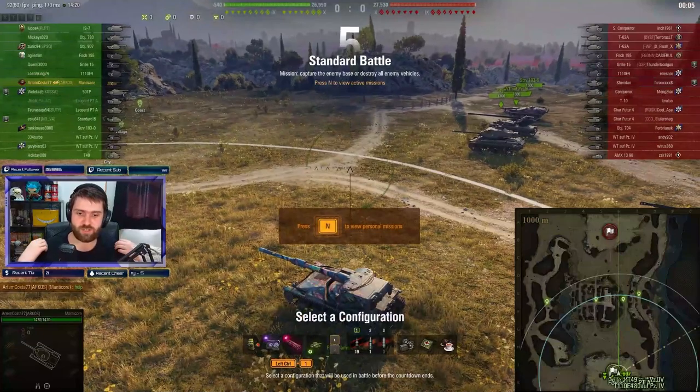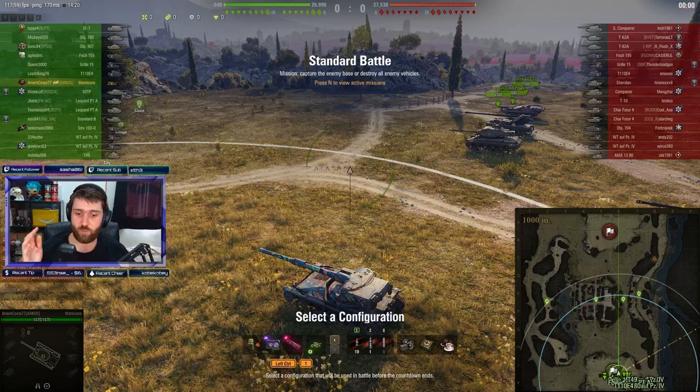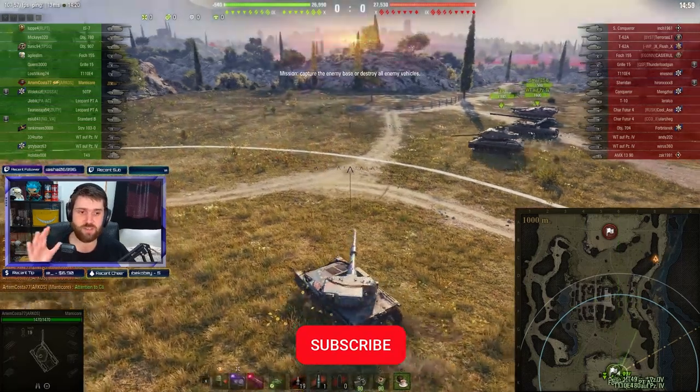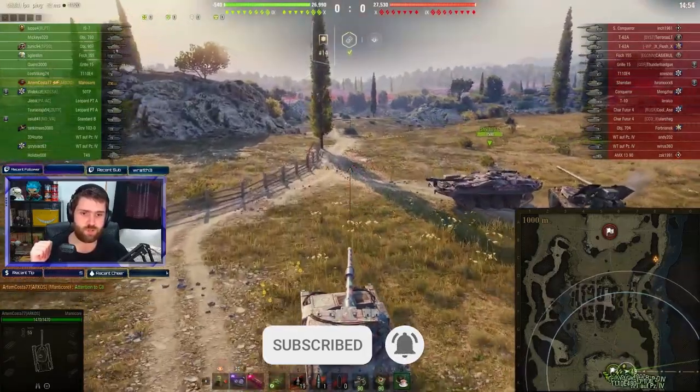Artem Kosta is going to go with CVs, Bond Coded Optics and Bounty Exhaust, with a directive that actually increases the effectiveness of the camo skill on the crew.